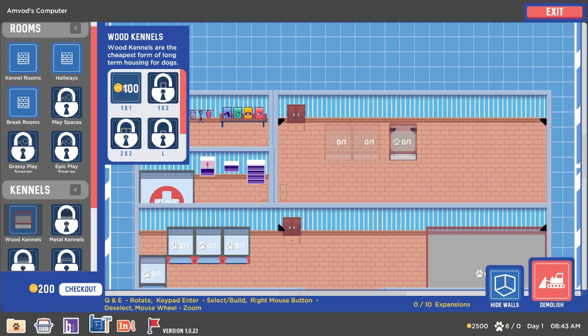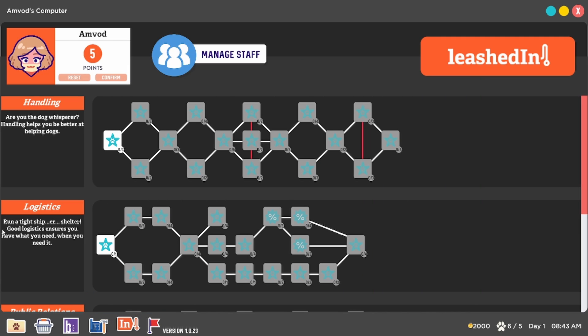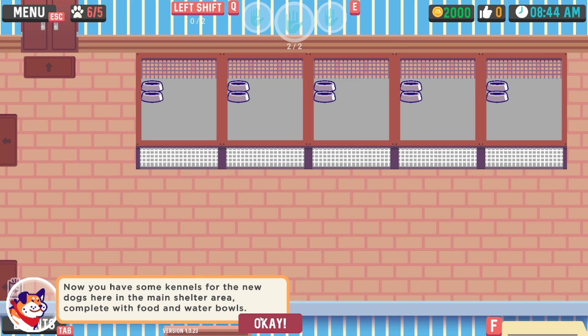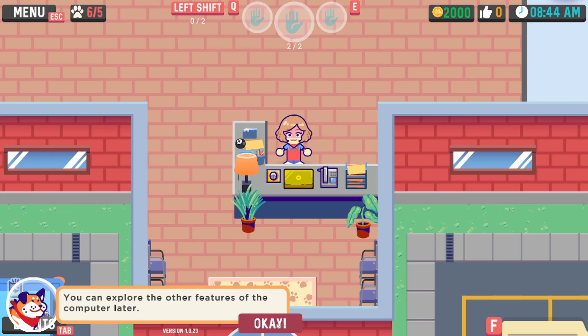One, two, three, four, five — okay, so it seems it can get pretty big in the end. I have skill points! Okay, now you have some kennels for the new dogs. Here is the main shelter area complete with food and water bowls. You can explore the other features of the computer later.